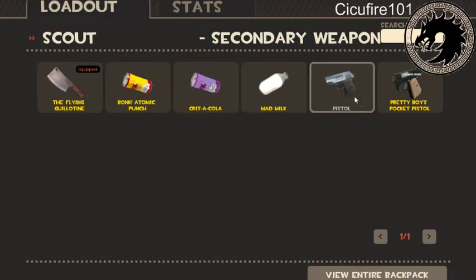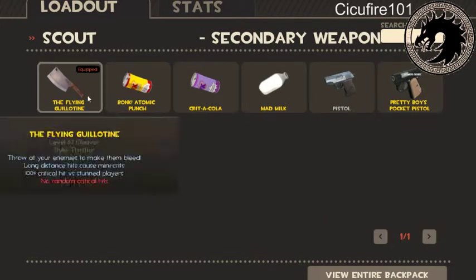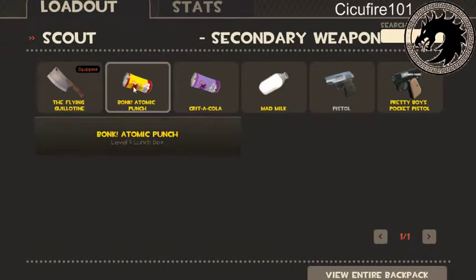On to the secondaries — I think I might be missing one. The Flying Guillotine is really good: it makes people bleed at long distance and causes many crits, which I haven't unlocked yet. Basically, if you hit someone with it they're bleeding and you just shoot them. It's similar to the Sandman in that it's more of a degrading weapon — it doesn't go for kills unless they're really low.